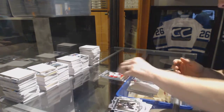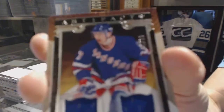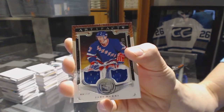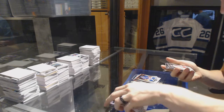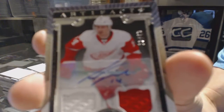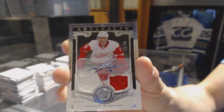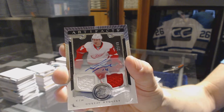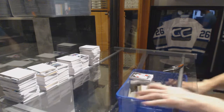We've got a Legend Dual Jersey number out of 99 Jari Kurri, and a Dual Jersey and Autograph number 12 of 49 Gustav Nyquist. Gustav Nyquist 12 of 49, dual jersey and auto — so there you go buddy, let's grab you your bonus packs.